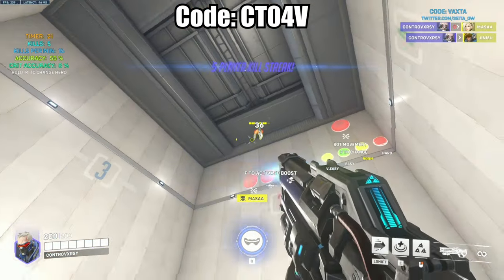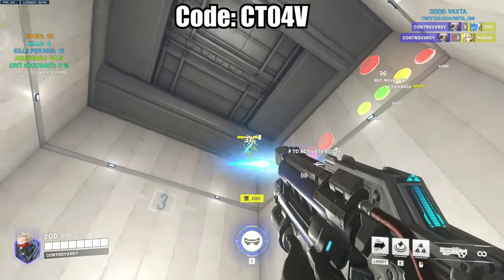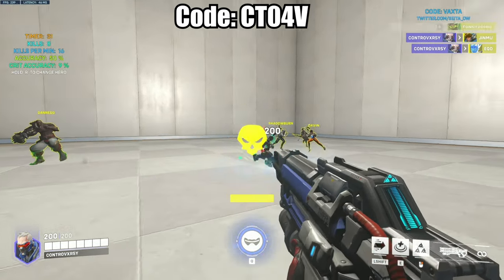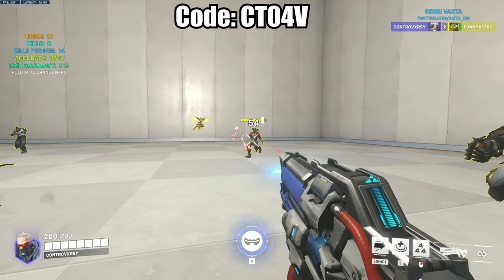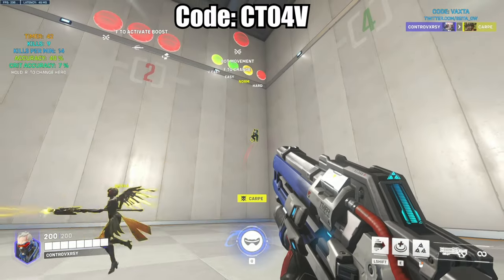For this next scenario, this is one I honestly do pretty much every day. I like to first hit Kovacs and then hop right into this custom map to warm up my aim and get used to the heroes I'll probably be using throughout the day. In this game you'll go up against a variety of different targets — all of which you would see in a regular game.